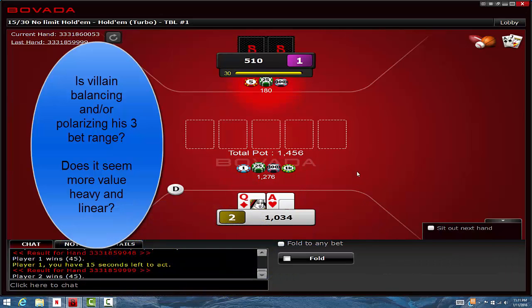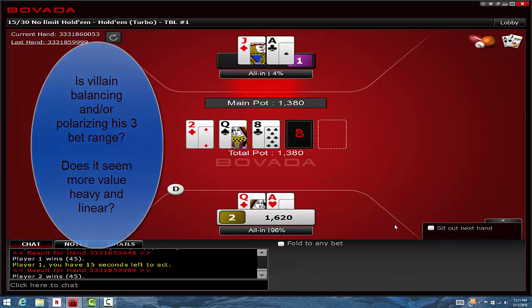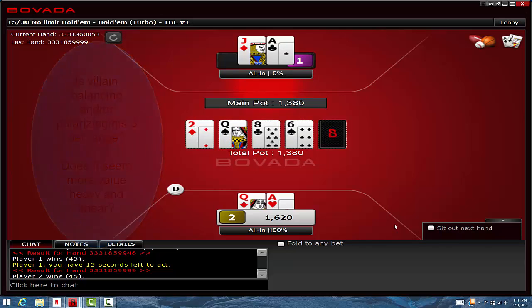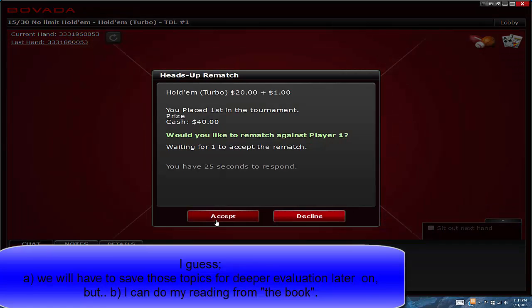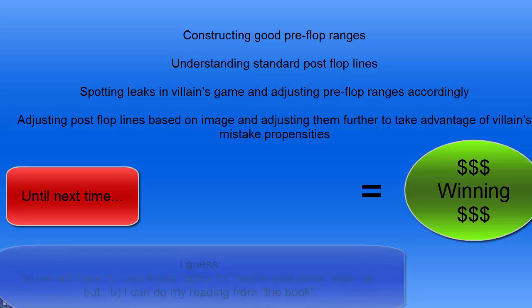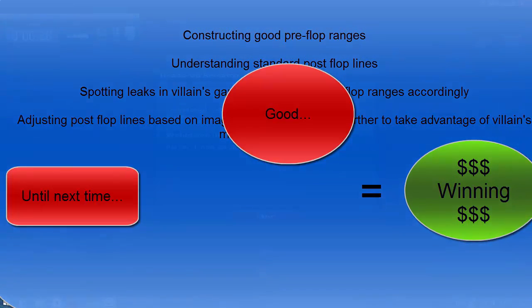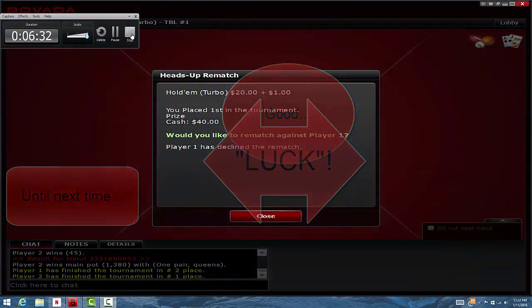He hasn't been three-betting a ton. What does that mean with our ace-queen? Does it mean we should be more likely to call and take a flop, or just get stacks in? We'll have to save that for another time. Hopefully that was fun to watch — until next time guys, good luck. That was quick.